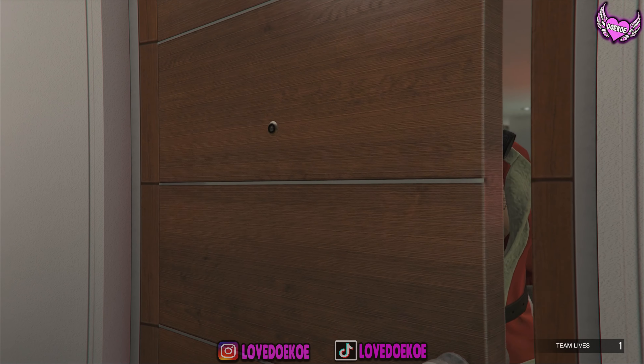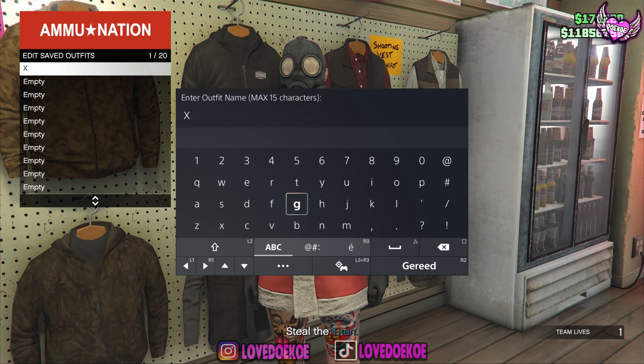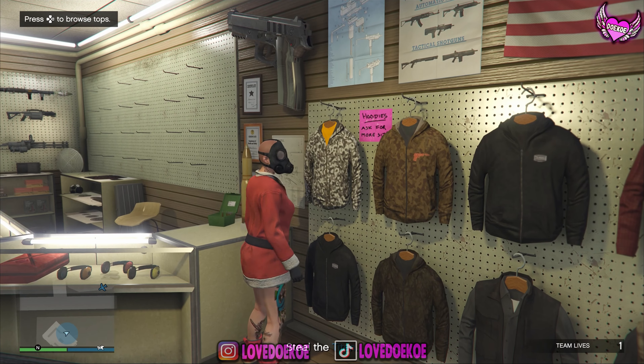Now make your way over to any nearby Ammu-Nation store on the map. Save this outfit in the same outfit slot, then quit the mission through your phone.